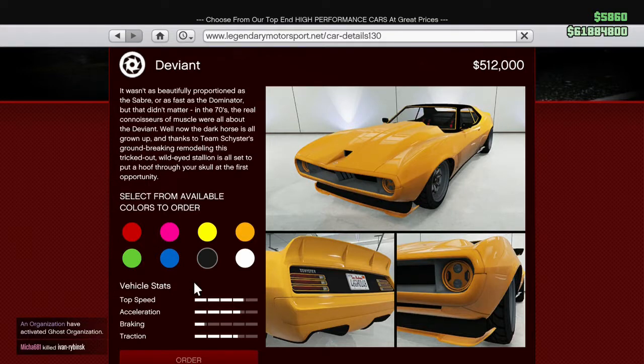Hello and welcome to my channel. Today we are back on GTA 5 Online and today we have received the Shyster Deviant. Well actually it came out yesterday, but I decided I'll make the video today as I was doing a Forza video yesterday.